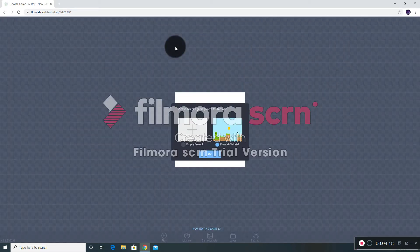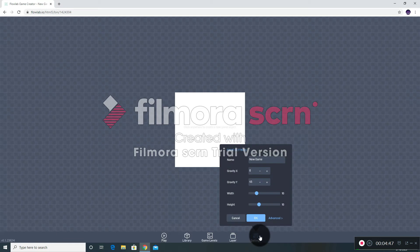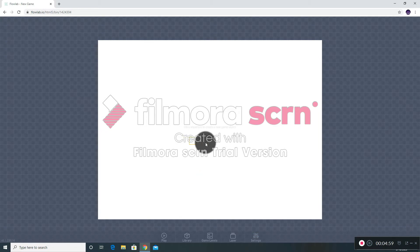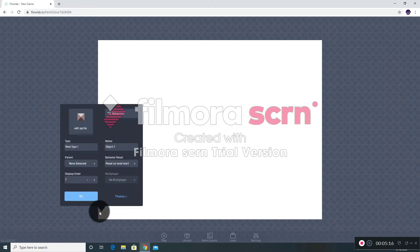Once you're there you can start editing how your game looks and start programming — it's a very easy method to make games. So the editing page has opened for me. I'm gonna be selecting 'Empty Project', not the tutorial, because the tutorial is what I'm giving you right now. Let's select empty project and click okay. You want to go into the settings tab and make this 10 all the way to 32, and make this all the way to 24, so you get this whole plane. Click okay, then click anywhere to create a game object.